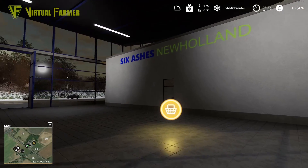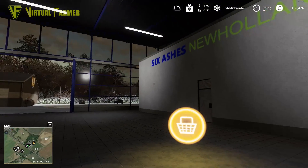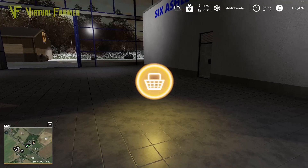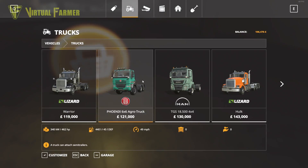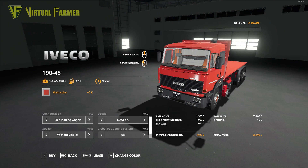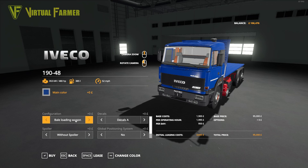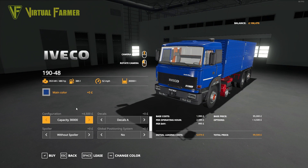Hello and welcome along, welcome back to Six Ashes. We are down here at the shop today at the New Holland shop down in Six Ashes because we have got the money to buy what we couldn't buy last time. Into the shop here under trucks — I really, really wish we had a right-hand drive version of this. This is an Iveco 1948 and we're going to get it in blue, with the full loading configuration that takes 30,000 liters.